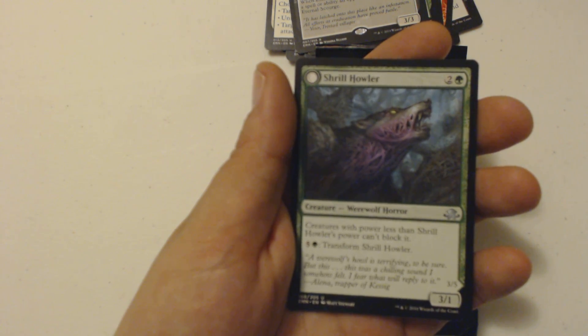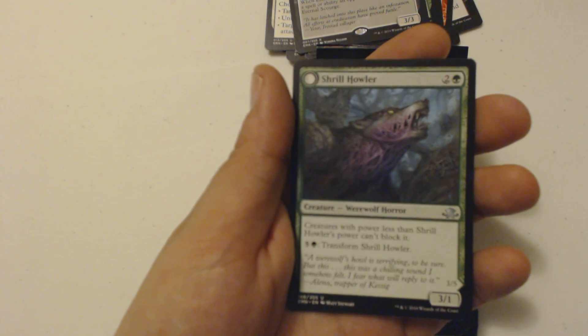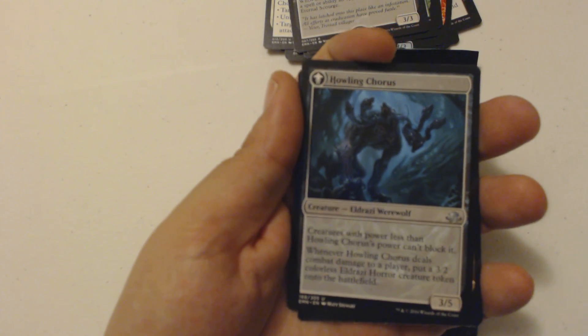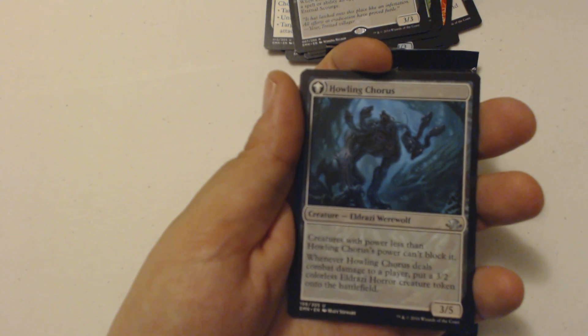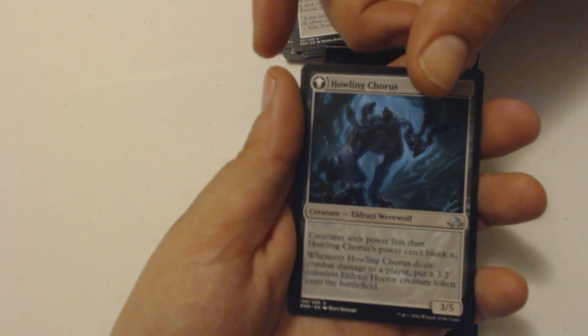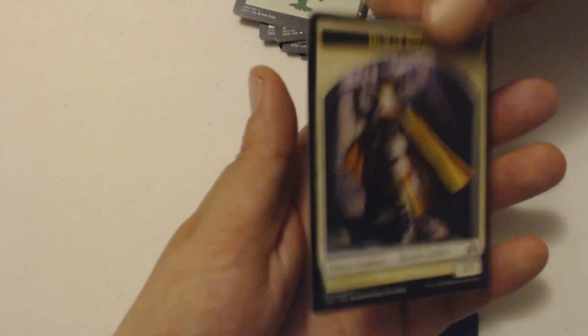I can pay six to transform Shrill Howler into Howling Chorus, an Eldrazi Werewolf — three-five. Creatures with power less than this guy's can't block it, and when it deals combat damage to a player I put a three-two colorless Eldrazi Horror creature token onto the battlefield. And I got a Forest and a Human Soldier token.